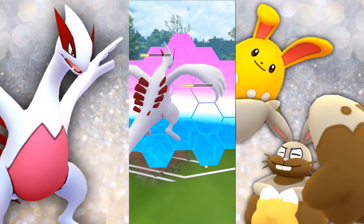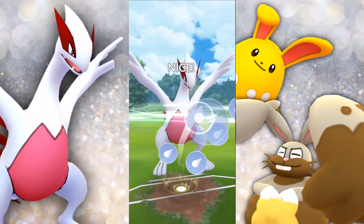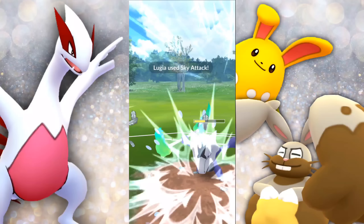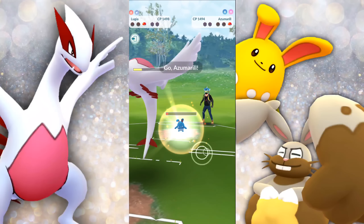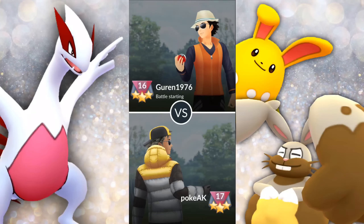We bring it low enough for Lugia to go in and farm down, gaining enough energy to hit a Hydro Pump onto the Alolan Marowak — we should be looking pretty good. They hit us with a Play Rough, fantastic, and they swap instantly. We don't need the Hydro Pump at this point — perfectly fine going with Sky Attack. They bait with a Bone Club, that's fine. The Azumarill doesn't have a charge move ready, and we're going to Extrasensory it down. Actually, they back out. Good game.